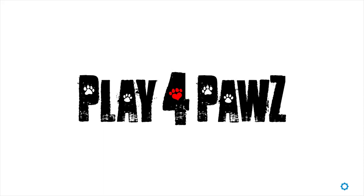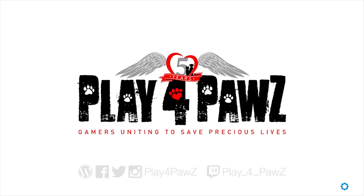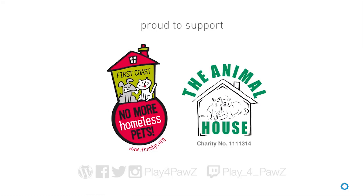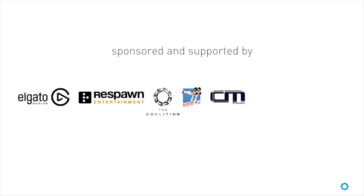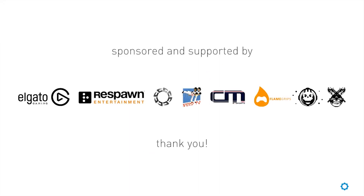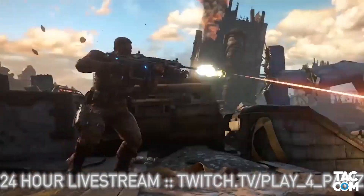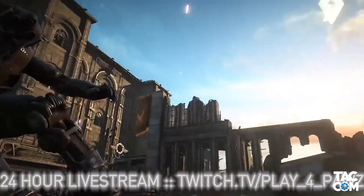Play for Paws will be hosting their annual 24-hour international gaming charity event starting on May 26th. They are raising money for First Coast No More Homeless Pets in the U.S. and the Animal House Rescue in the U.K., and there will also be prizes raffled off. They will be collecting donations while playing and streaming an array of fun games, including Gears 4. The entire event will be live-streamed, so make sure to tune in. I'll have their links listed below for more information.